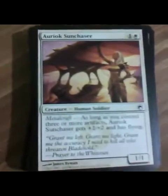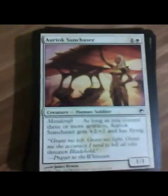RAX Sun Chaser. You get a 3/3 flyer if you meet Metalcraft for two mana. That's pretty darn good.